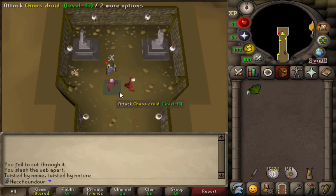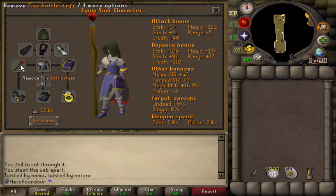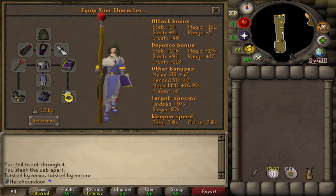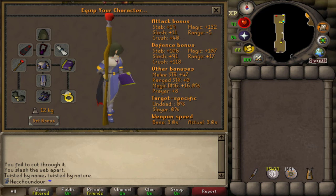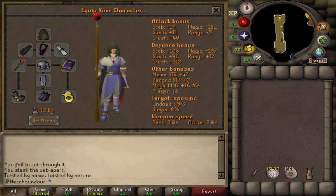Higher magic level does increase your accuracy so you hit more frequently. Magic accuracy gear is good here, but magic damage bonus doesn't increase your damage according to the wiki — this seems to be something specific to Solarin. You'll at least want a fire staff and air and mind runes. This is absolutely doable if this is the best magic gear you have available. You could alternatively use an air staff and a Tome of Fire, but this will use charges in your Tome.